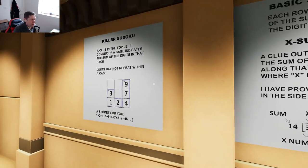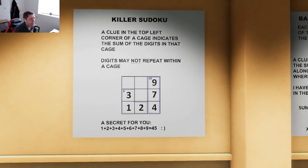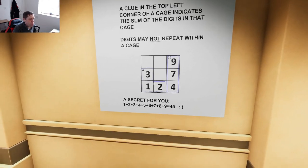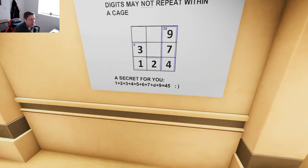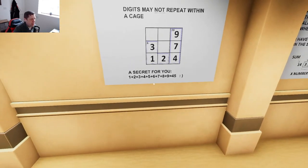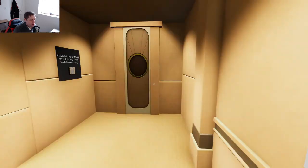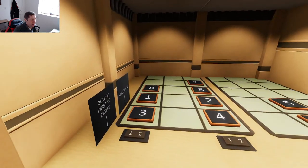And there's some examples in the side room. We've got Killer Sudoku — I'm quite familiar with this. The clue is the top left corner of the cage and you have to sum to that in the cage. The digit may not repeat within a cage. There is a secret message for you: all of the numbers add up to 45 in the grid. So there are some restrictions — it's going to be a sort of 3-1-2 thing. Let's just have a quick look in our example room.